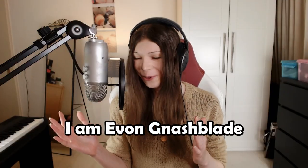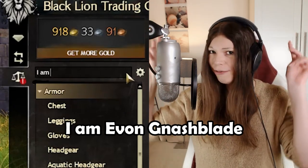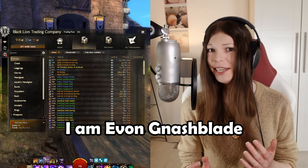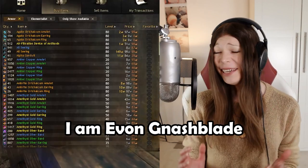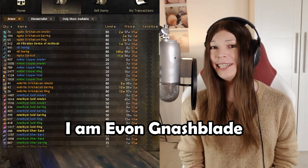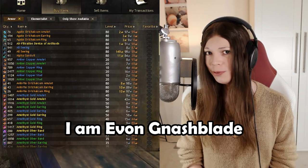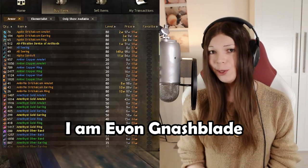This next one is really cool. If you're looking at items in the trading post, you can type the phrase 'I am Evan Nashblade' to go into the special Evan Nashblade mode. Evan Nashblade is the owner of the Black Lion Trading Company, so by using this password, you can access his super secret mode. Basically, it allows you to see a lot more items at the same time. It is a little bit laggy, but if you use the trading post a lot, this can be quite useful. It even stays active if you switch characters or re-log. If you want to turn it back off, just type the phrase 'I am Evan Nashblade' into the search field again and it will turn off.